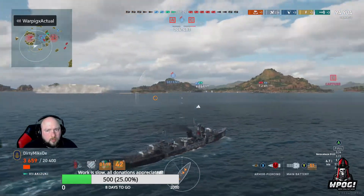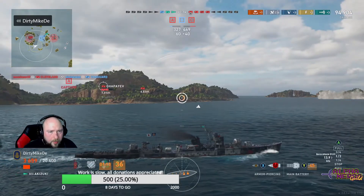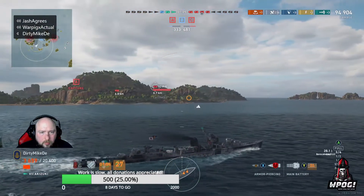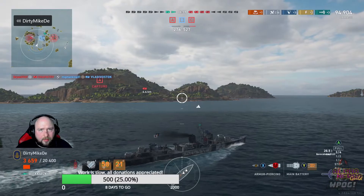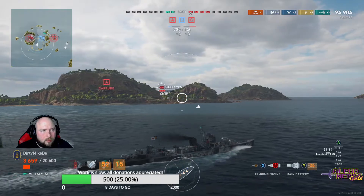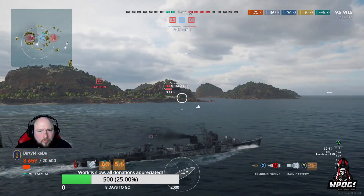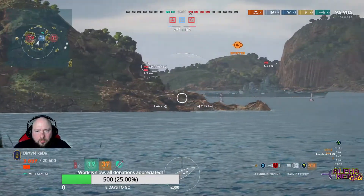I've got follow-up torps going — I'm slow playing this a little bit because if Chappy comes around the edge I'm in trouble. I'm engaged with Chappy right now. I've got a smoke ready — just us. Chappy has radar but maybe I can melt him fast. Guns up, he's focusing me — I've got to get around this corner a little bit. Smoke generator activated!